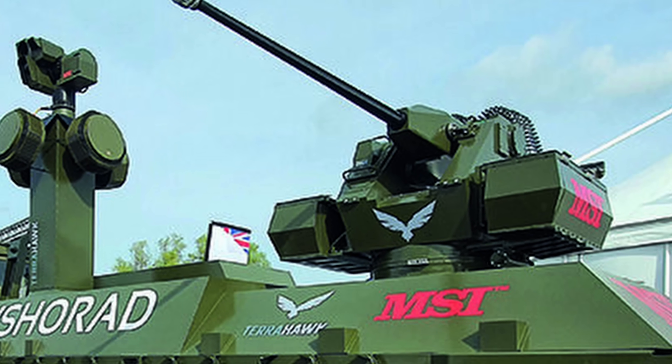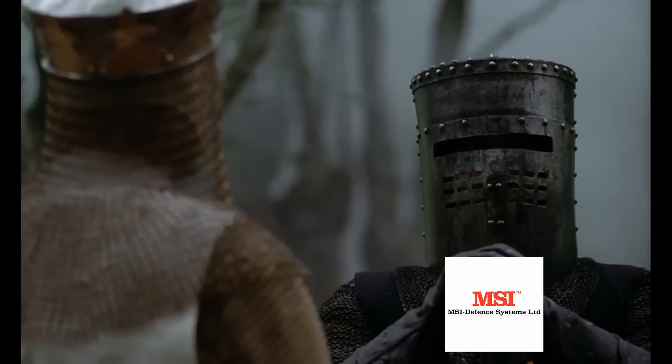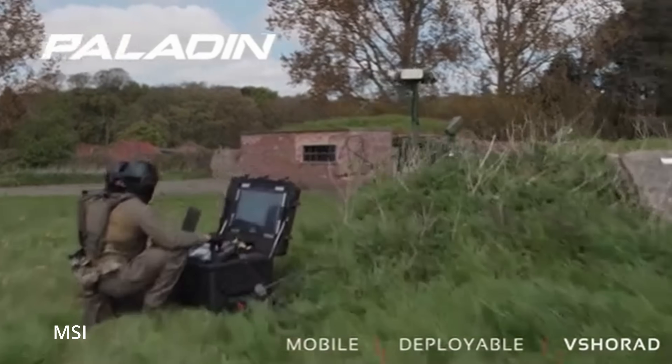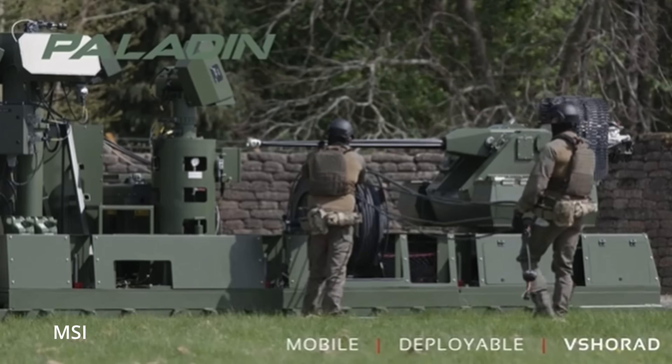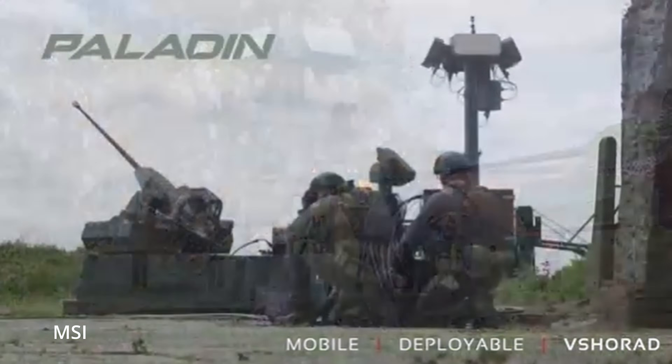They looked at their existing naval turret tech and said, why don't we drag this thing ashore and aim it at drones instead of sea-skimming missiles. That thinking gave birth to Terahawk, and then the evolved version, Terahawk Paladin. The name Paladin is deliberate — it is supposed to be the knight standing guard over a high-value target on land: power plants, depots, airfields, command posts. The idea is to create a static guardian that you can drop where it's needed and wire it into the local network.